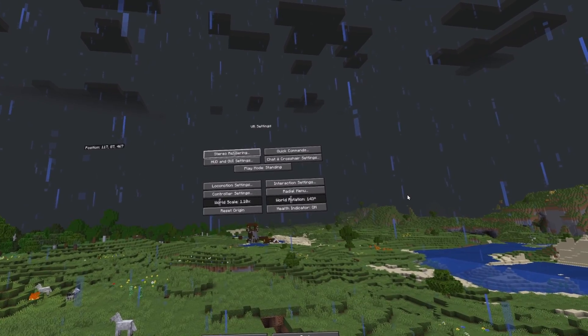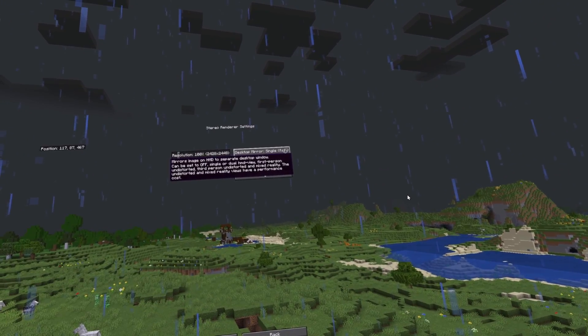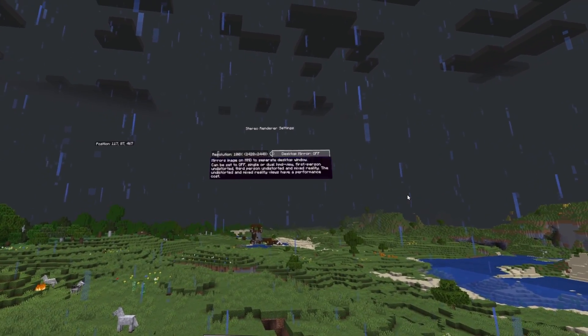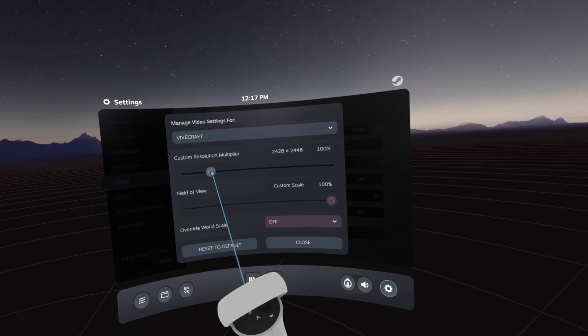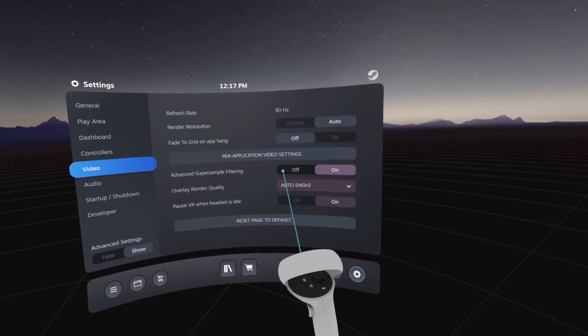If after all of these mods you're still crunching for FPS, make sure you turn SteamVR display off and the desktop display completely off in your Vivecraft settings so all of your resources are dedicated to VR. Another tip I can recommend is to turn your resolution down for Vivecraft to between 70-90% and make sure that Super Sampling is on.